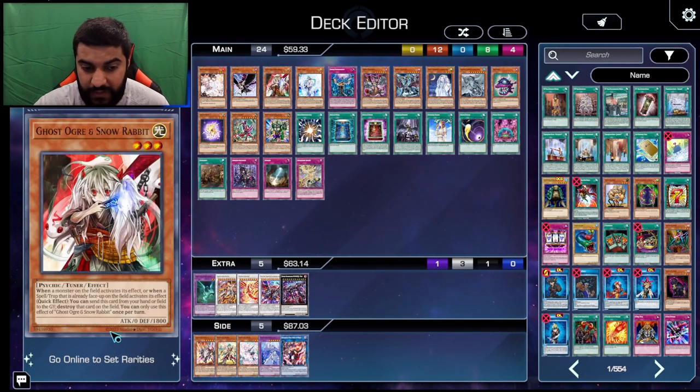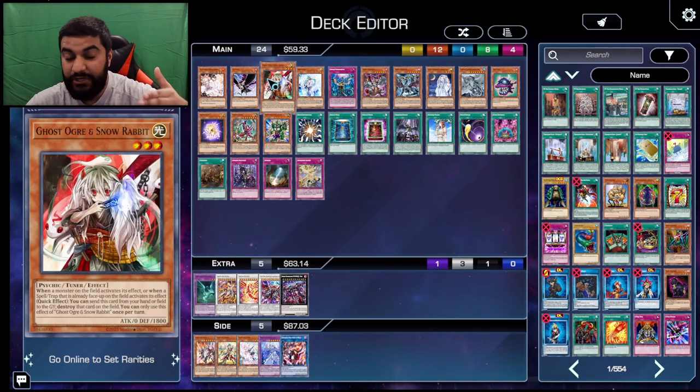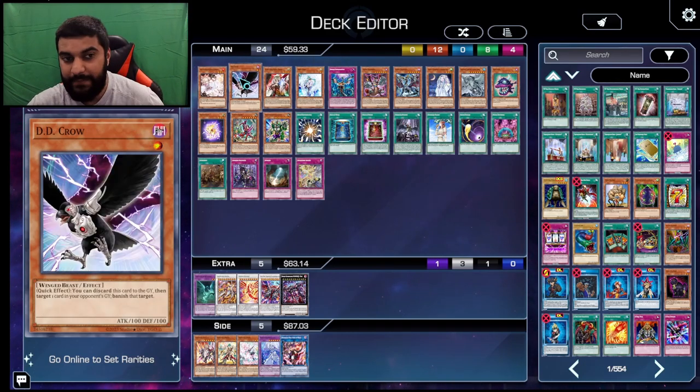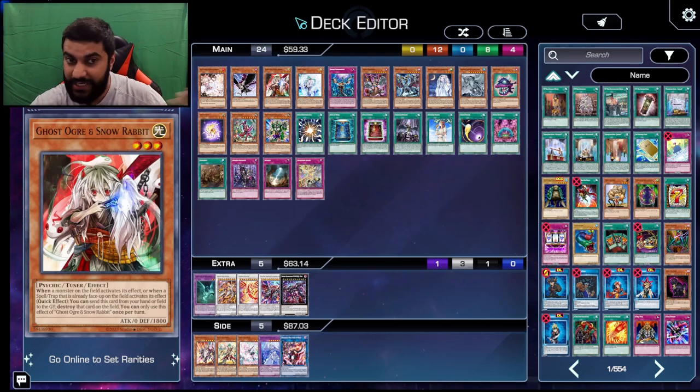Ghost Ogre is pretty legit in terms of the Spell/Trap card effects. It's also a very good going-second card, similar to D.D. Crow. Ash Blossom is okay, but having good cards that also work in your five or six card hands is very good.